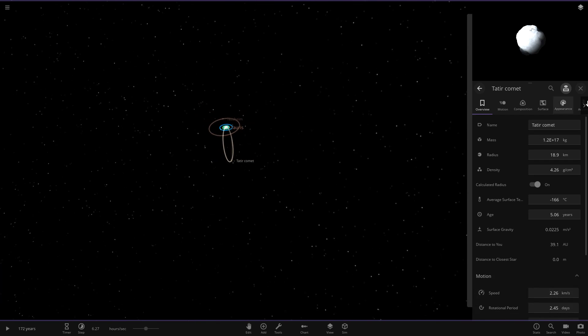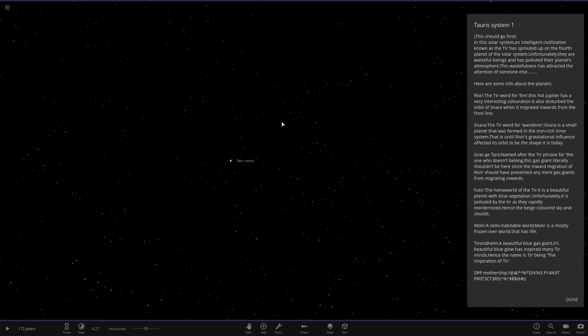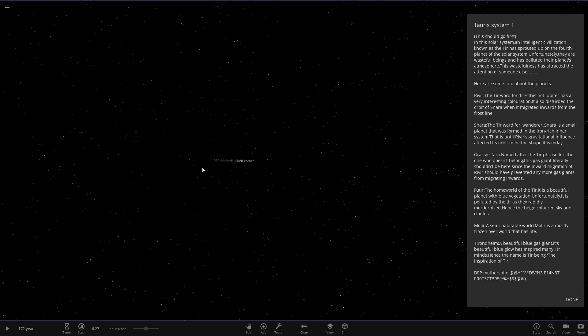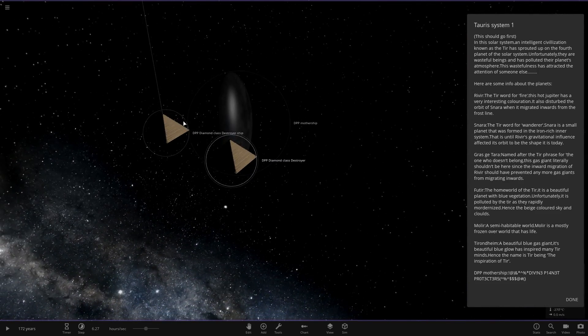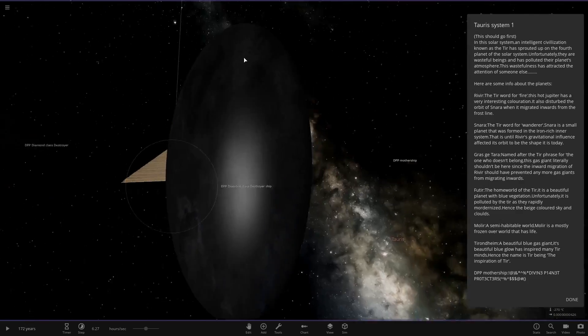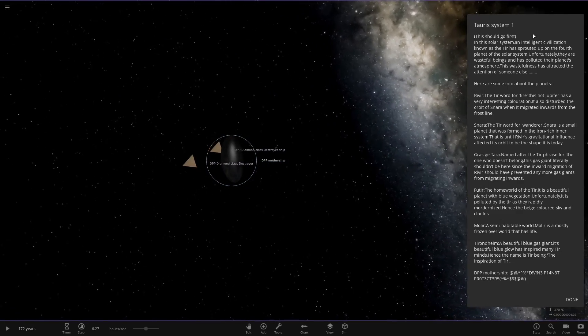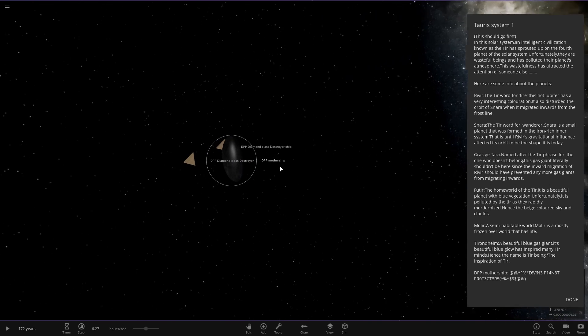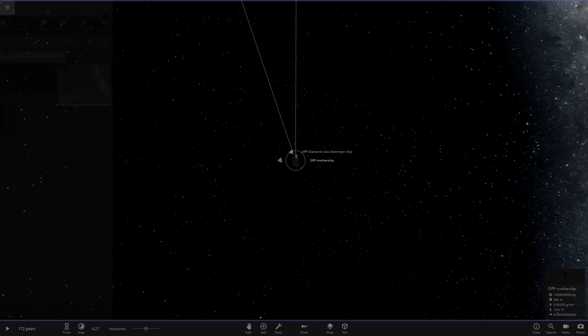Now searching for the DPP mothership — zooming out to find it. There we go — two pyramid-shaped destroyers and a mothership. These are the Divine Planet Protectors, and I'm guessing they're heading towards the Tier who are polluting their planet. So that's a really interesting element to the story.